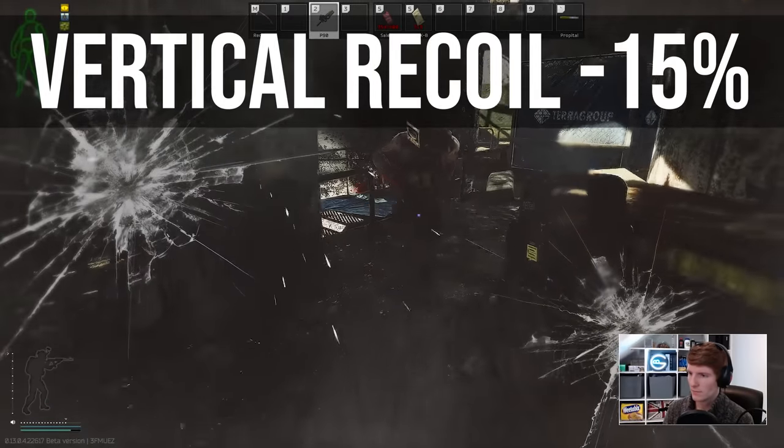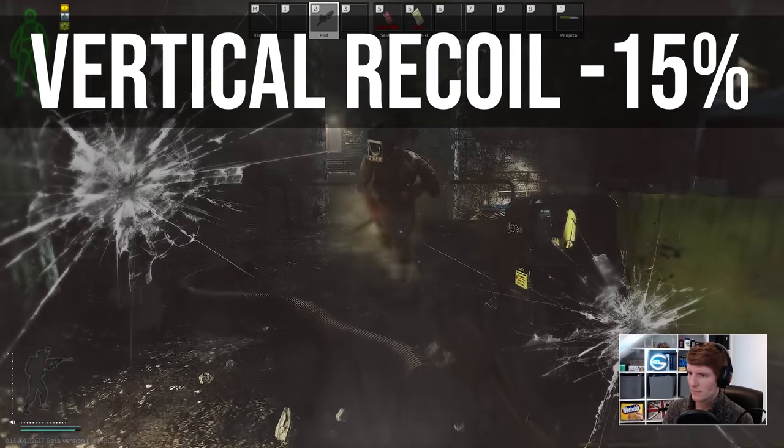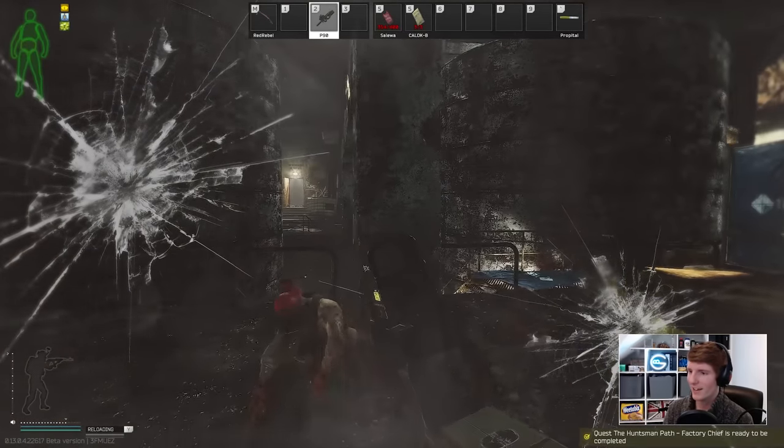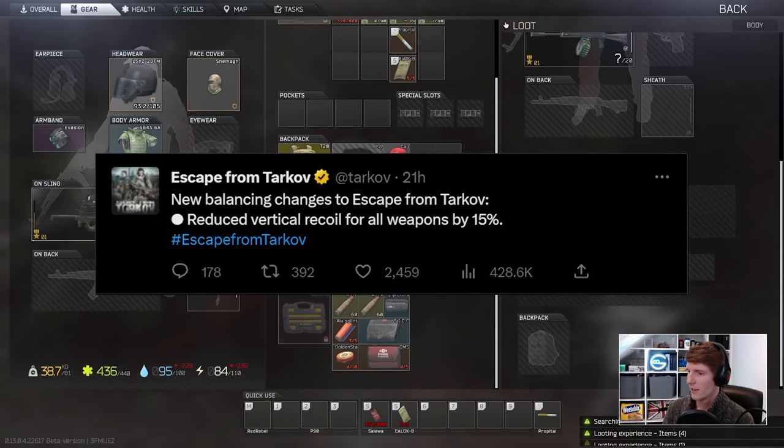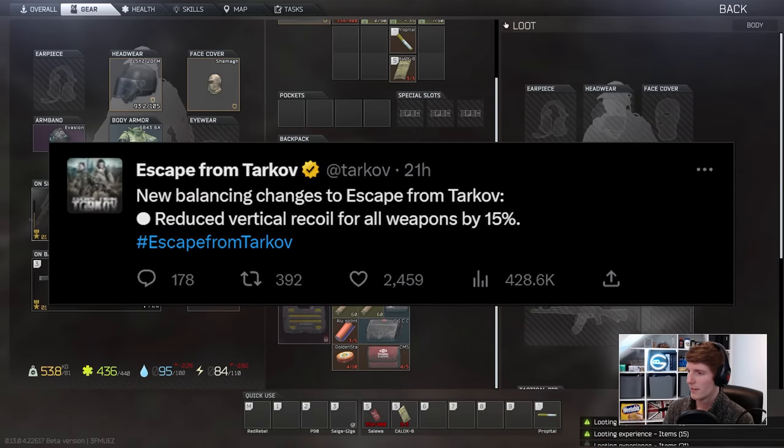Hello everyone, it's GigaBeef here, and today we're looking at the 15% recoil decrease that BSG have applied across the board to every gun in a surprise update over the weekend, which might have a massive impact on opening out the meta for the best weapons in patch 13.